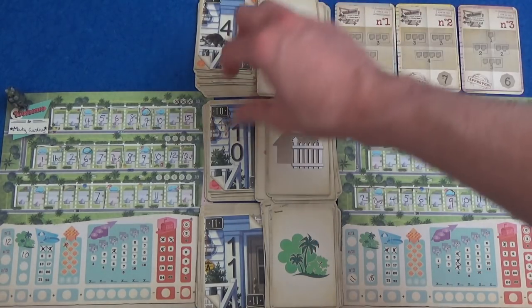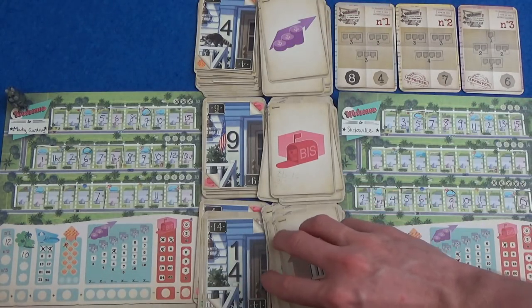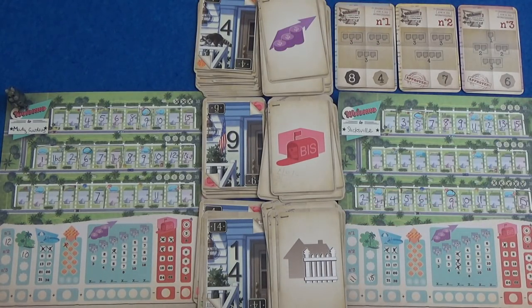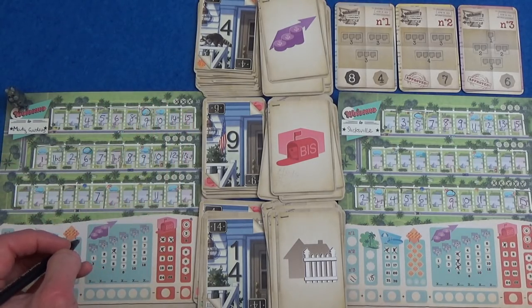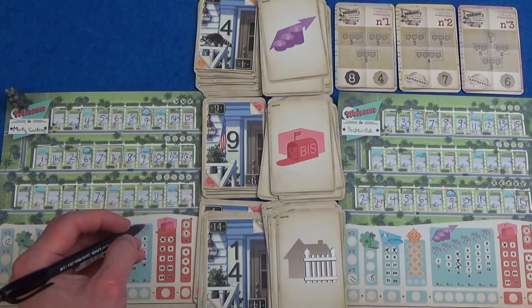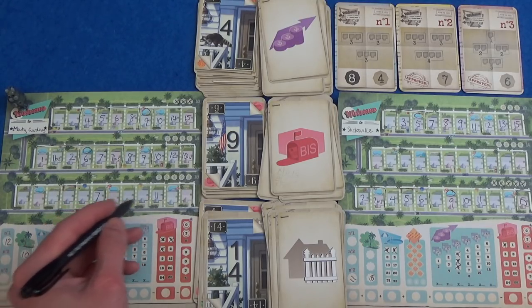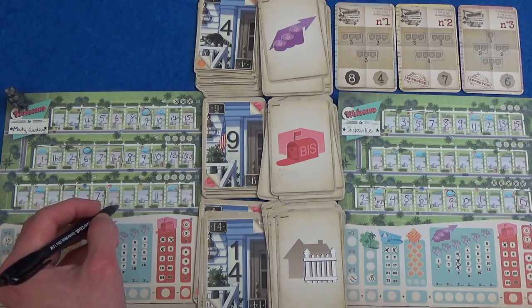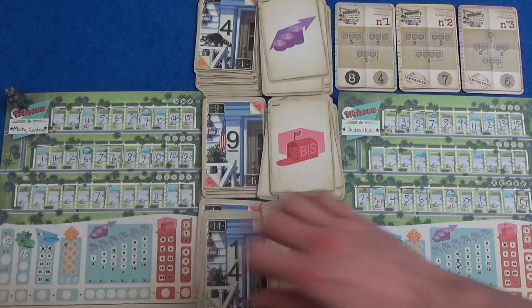Next round: I think Marty's going to take a 14 and put it here. 14 gets him a fence. He's not copying anything — he wants threes, he'll put a fence there. I think I'm going to get 14 and a fence. I'm going to make another 3 here because I'll get loads of points — beyond plans, I'm going to get 6 points for each of these threes.